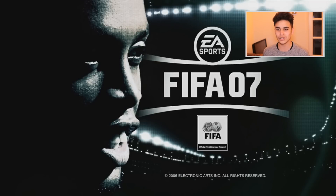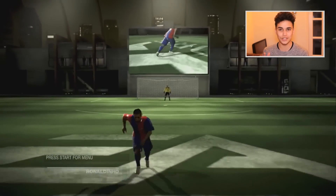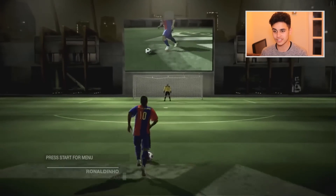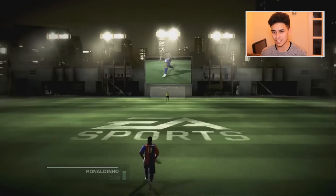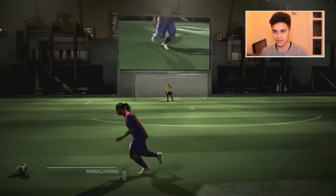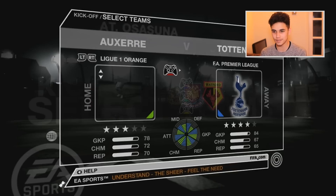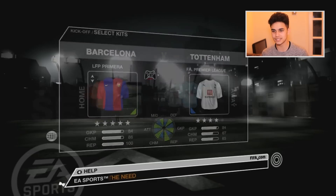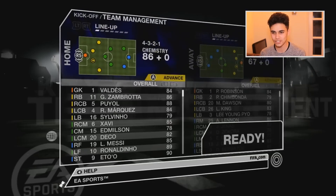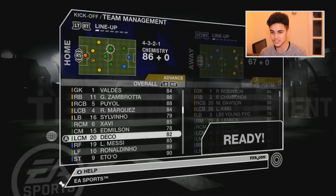Obviously Ronaldinho and Wayne Rooney are back on the cover. This was the first year there was the Arena, and also the first year FIFA was on Xbox 360. Let's change it up — let's go Barcelona against Tottenham Hotspur. Let's look at my team: Messi, Ronaldinho, Eto'o back in the day, and Milson — so many players who are gone now. Iniesta on the bench as well!